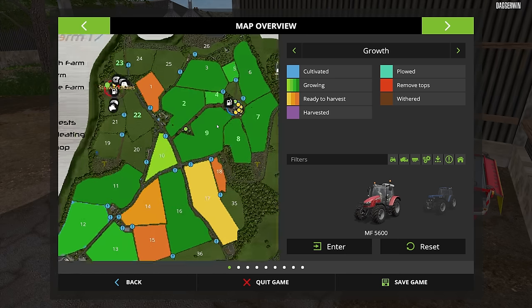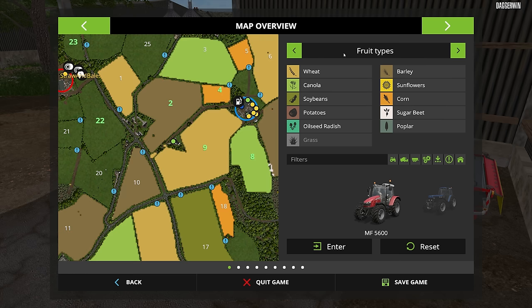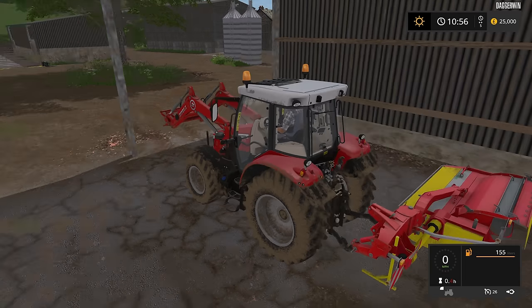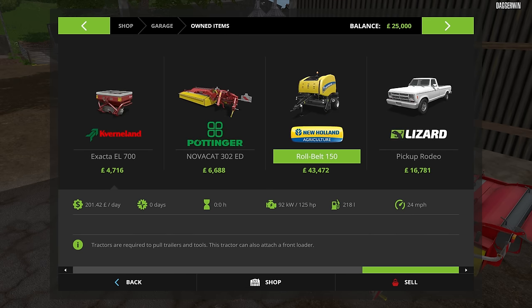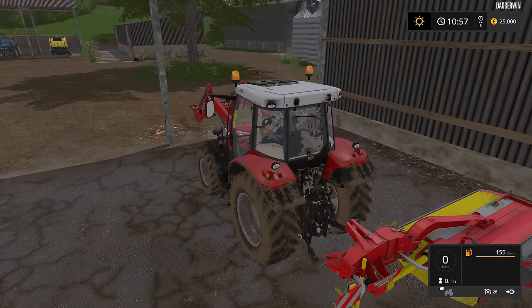What job shall we do? We could do some fertilising while the fields are still growing. Field number four — it's not very big and it's the least established, so that would be quite a good one to go for. It is corn. Well, we might as well do it if we've got any form of fertilising equipment. We have got the Kverneland Exacta EL700, so we will locate it and use it.